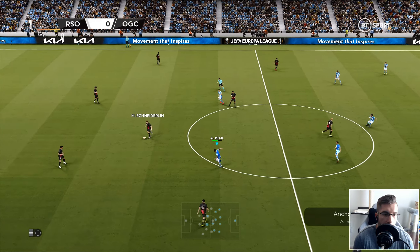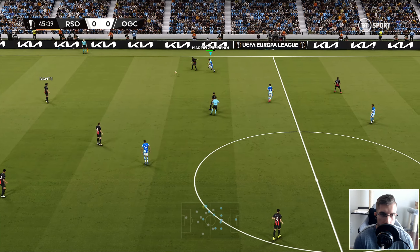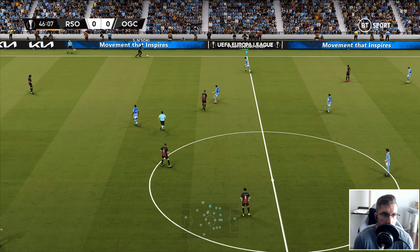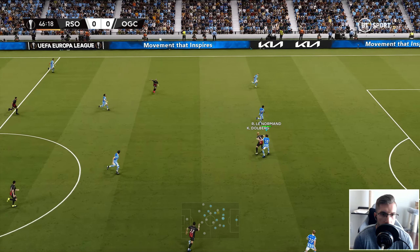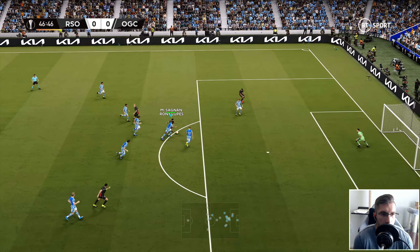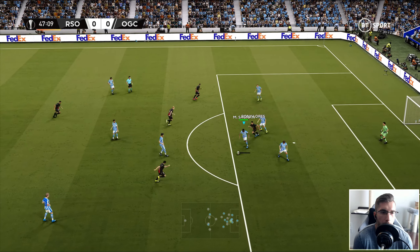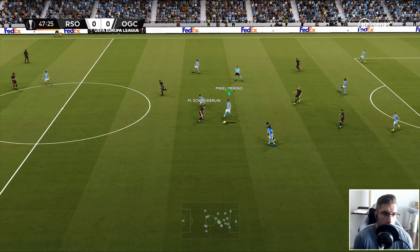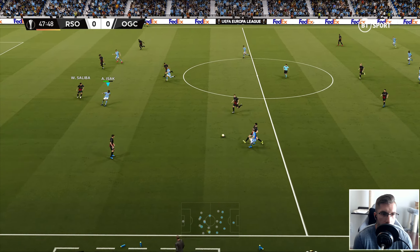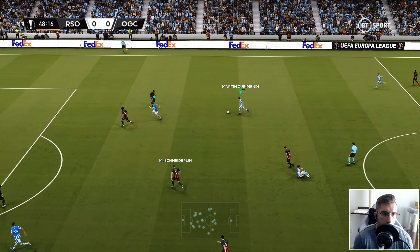Second half begins now. We're going to a 4-4-2 diamond formation — some people have suggested we play that. Yassabal's going to go up there with Isaac, and David Silva sitting just behind them. Yannisai's going to drop off into the centre midfield role. They didn't have a single shot in the first half, Nice. If they start this second half off poorly I'd be very disappointed.